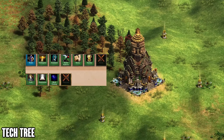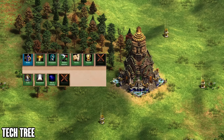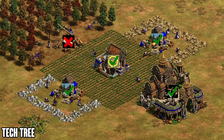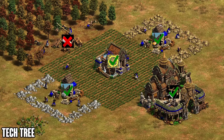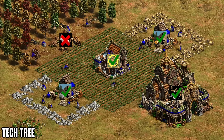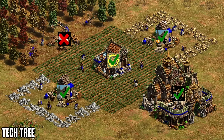Moving on to the monastery, Malay have all upgrades except Fervor and Theocracy — very solid options overall. As for late game economy upgrades, they have everything except Two-Man Saw, which is quite solid. Now that we've taken a good look at the tech tree, let's talk about Malay's strengths, weaknesses, and how you'd actually want to play them in a real game.